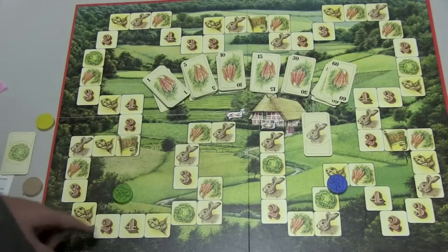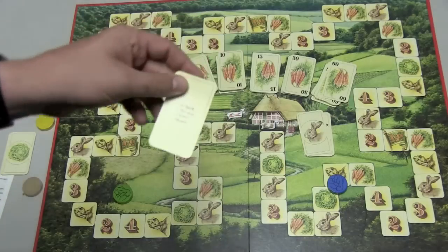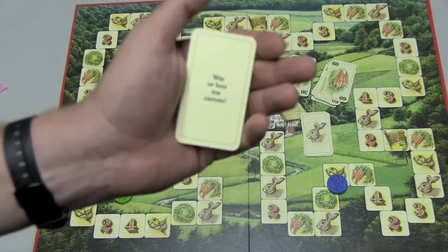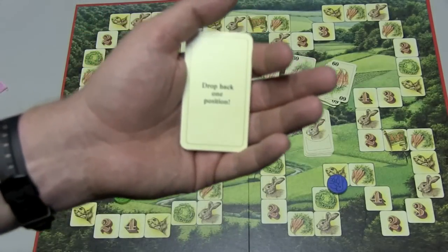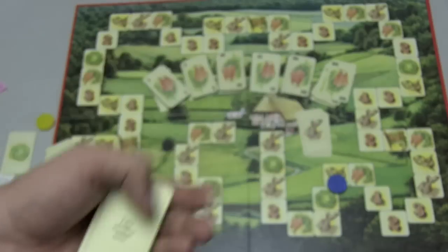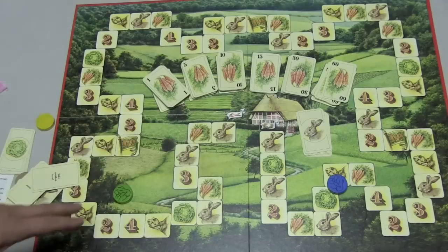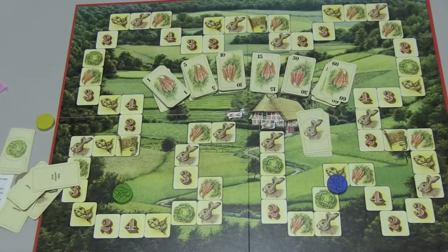The last space type is the rabbit space. When you land on a rabbit space, you draw the top rabbit card, which gives you a random effect. For example: go back to the last carrot square, win or lose 10 carrots, drop back one position, or take another turn. Some people don't like playing with these cards, but the game is already mathy enough — the rabbits add a bit of fun. So that's how you play; the first one to the finish house is the winner.